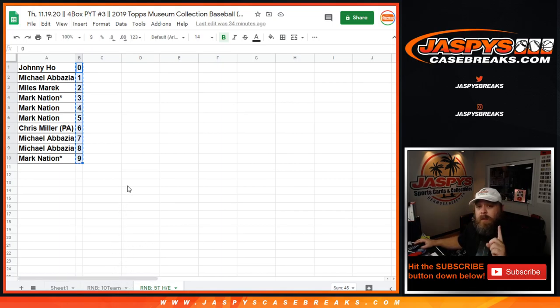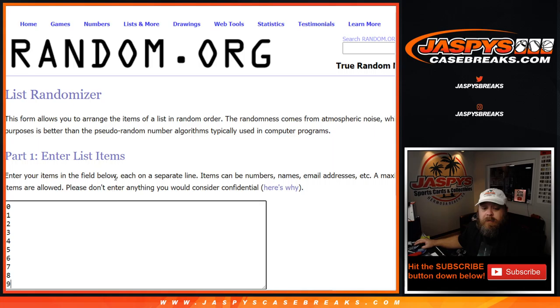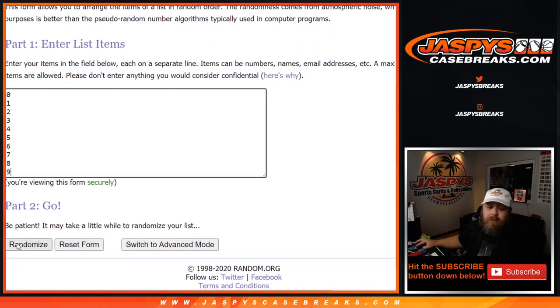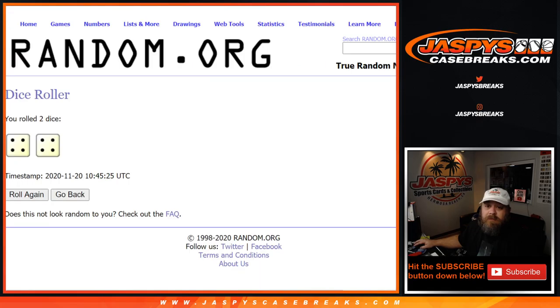So for the 10-team, let's do a dice roll first for both lists. A 4 and a 4 — eight times. So this first list here is going to be for the 10-team random number block. Number on top gets all unnumbered cards. So it was eight times.